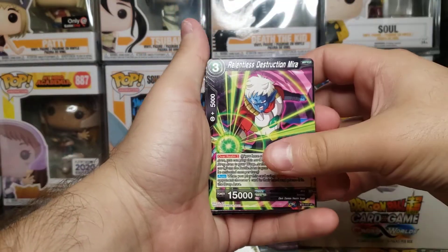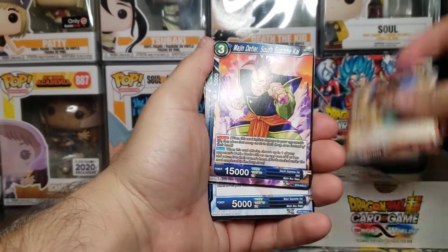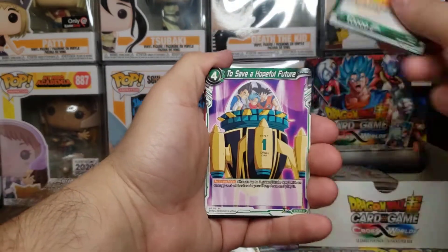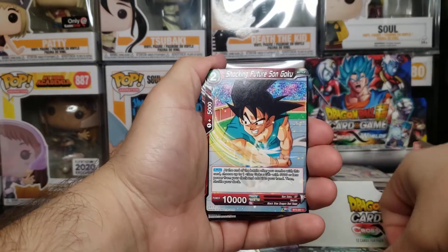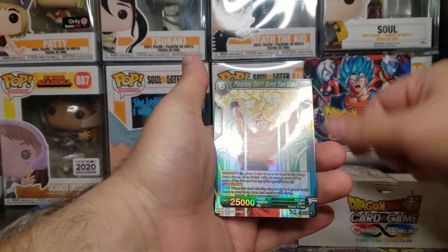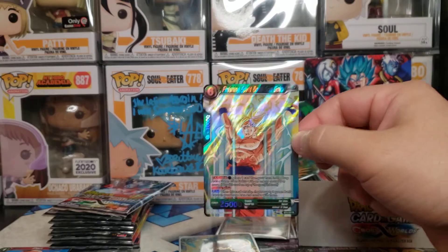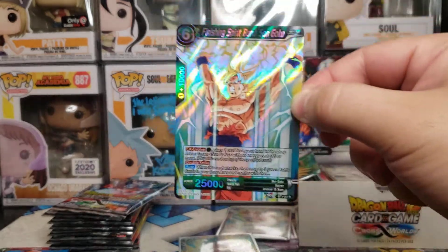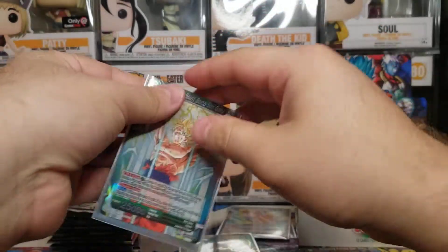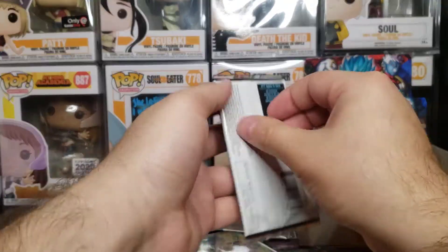Mira, Android 15, Supreme Kai, Oob, Supreme Kai West, Supreme Kai, Android 19, a Spaceship, Goku GT, and a common foil - and then a rare Spirit Bomb Goku. Wow, that looks really nice - really nice. Spirit Bomb Super Saiyan Goku. On to the next pack.